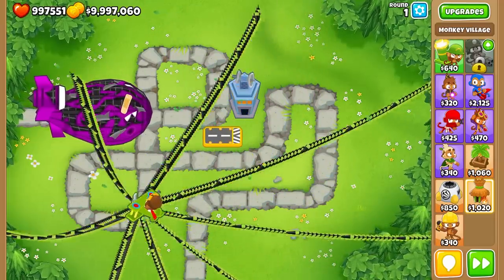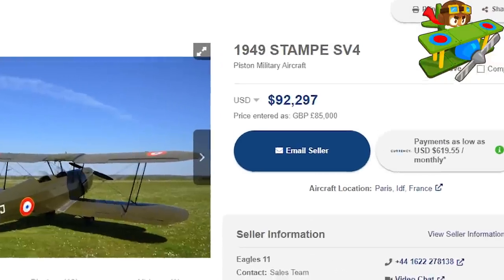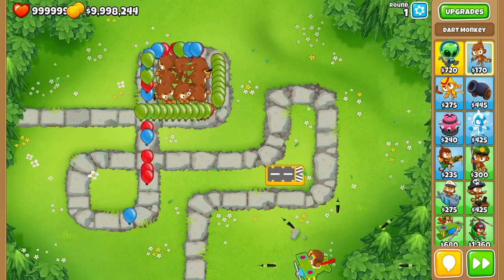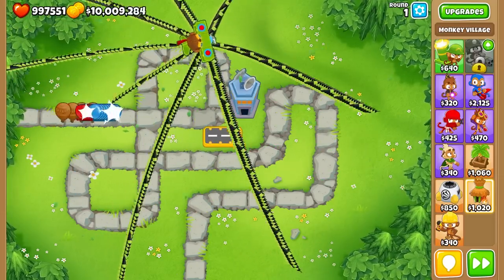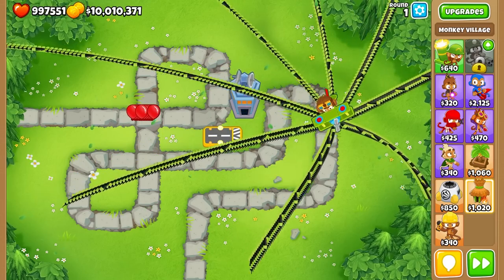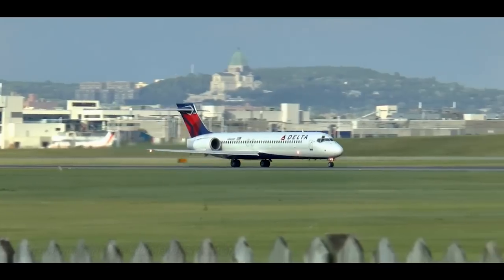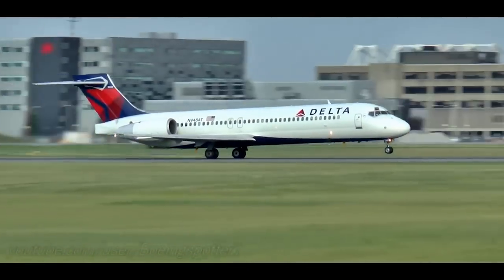Next up on the list is the Monkey Ace. I actually found a near-identical match to the in-game Monkey Ace, costing just under $100,000. This is already a ton for what is basically 8 dart monkeys that can't aim, but it gets so much worse. If we wanted to create this tower in real life, not only would we need an expensive plane, but we would also need an entire concrete runway to launch it from, costing around $2.5 million. At least it's only $4.11 per second to fire.